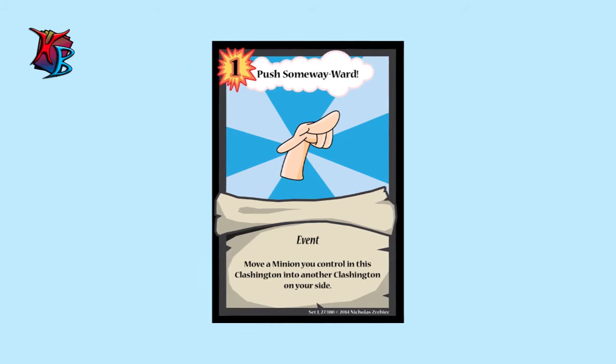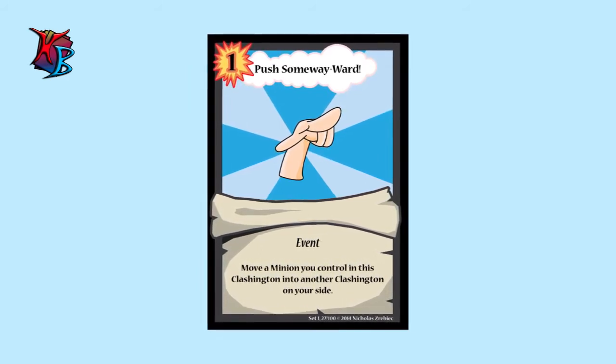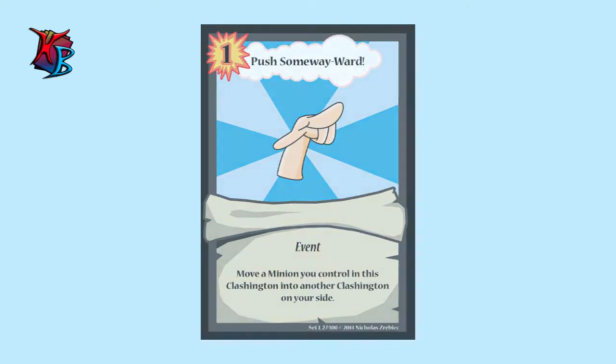To start things off, we have Push Some Wayward. Have too many minions in one Clashington and not enough for another? Then Push Some Wayward is the card for you. Although it takes up an action in one of your Clashingtons, pushing a minion the right way just might get you out of a rough predicament.